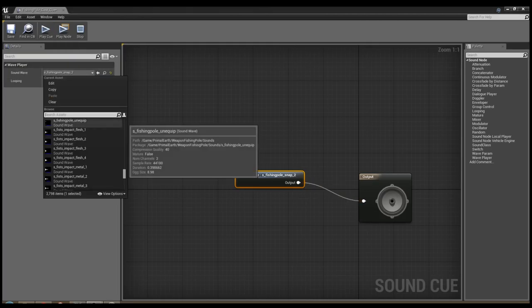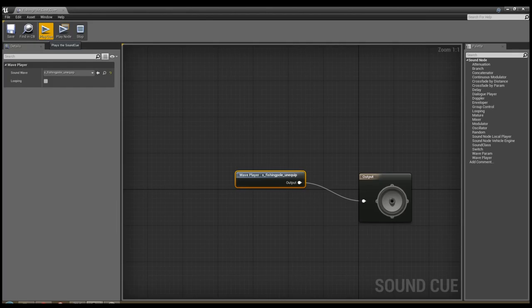I think they would normally sound different. Let's hear the unequip sound - okay, it sounds a little bit like equipping, almost like you're hitting someone with it. At least now we know the sounds for the fishing stuff. Let's go on to the other stuff.